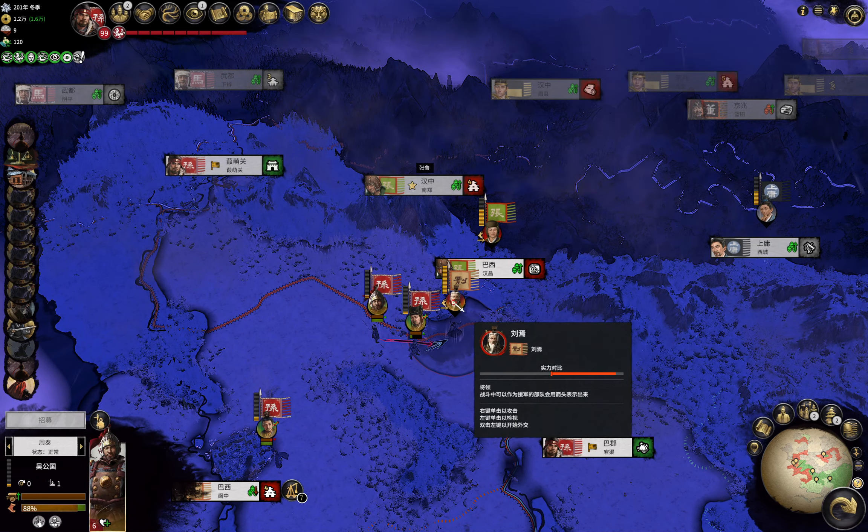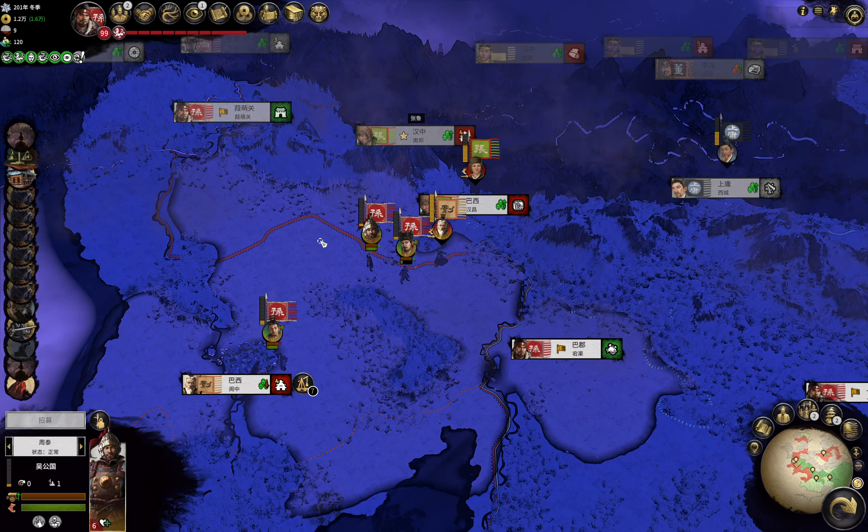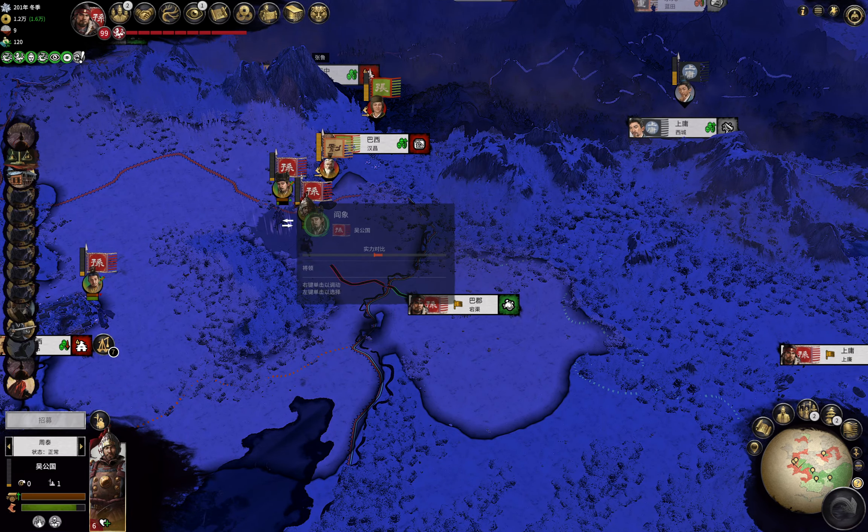Oh wait, there's an army here by Liu Yan. But anyhow, as you can see, the detached channel from the army has full movement, which can be used to move again.